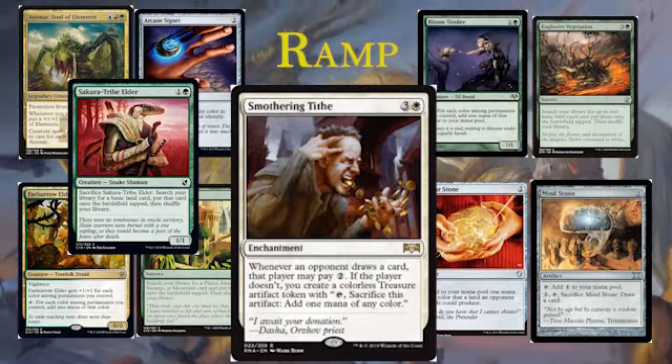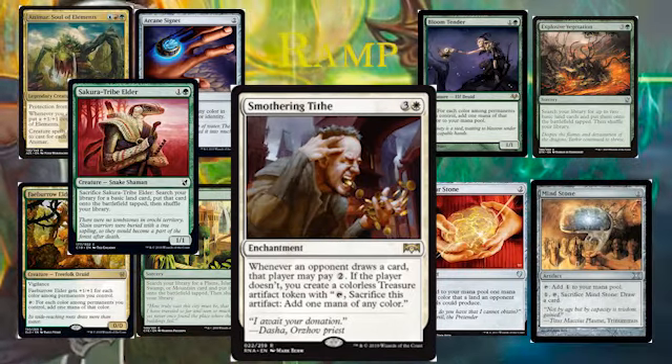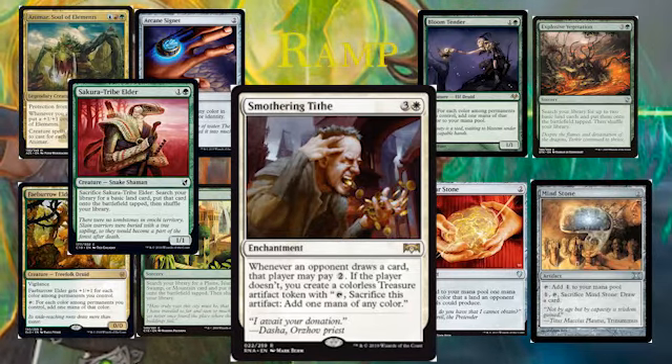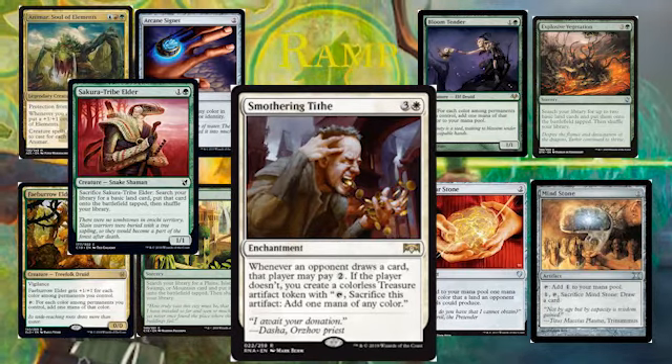Smothering Tithe is a great card in any deck running white. It's three and a white for an enchantment. Whenever an opponent draws a card, that player may pay two. If the player doesn't, you create a colorless treasure artifact token with tap, sacrifice this artifact: add one mana of any color. It's decent ramp. Unfortunately white is not necessarily the best color in Magic, but we're not going to turn this into a rant about how white should be buffed - we'll save that for a later date.